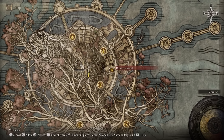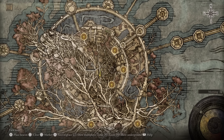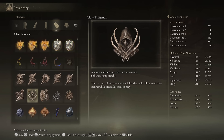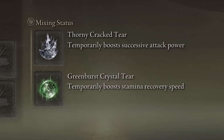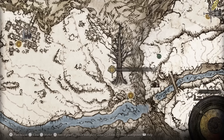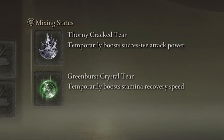Lord of Blood's Exaltation drops in Leyndell Catacombs in the Royal Capital after defeating the boss Esgar, Priest of Blood. Next is the Rotten Winged Sword Insignia, which increases attack power by 6%, 8%, and then 13% depending on the number of attacks you land — you get it by helping Millicent and defeating her sisters near the drainage channel on Altus Plateau. This talisman stacks with Millicent's Prosthesis, which increases dexterity by 5 and attack power by 4%, 6%, 11% depending on hits landed. You can get it by finishing the Millicent questline and choosing to challenge and kill her. The Physic Flask will have the Thorny Cracked Tear, which boosts damage when doing successive attacks by 9%, 13%, and 20%, lasts 3 minutes, and stacks with both those talismans. It drops from the Putrid Avatar at the Minor Erdtree on the west side of the Mountaintops of the Giants. Next is the Green Burst Crystal Tear, which boosts stamina recovery speed by 15 stamina per second for 3 minutes.